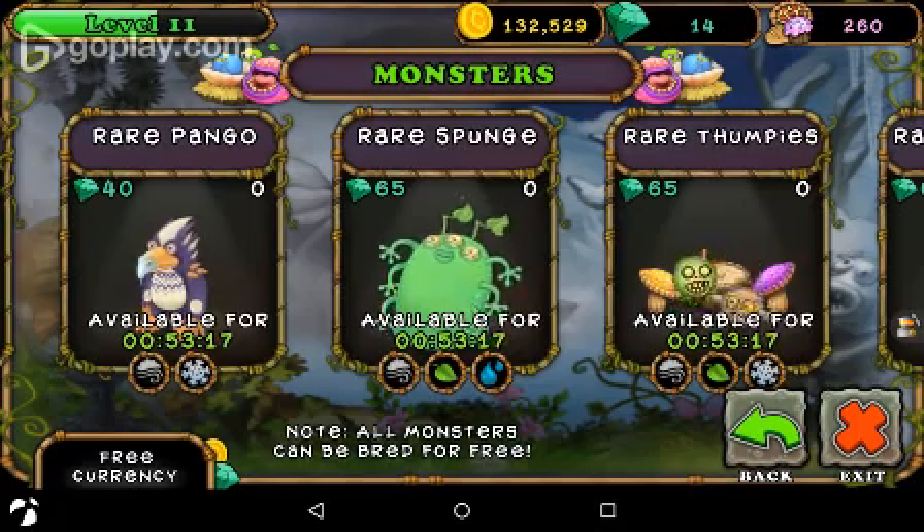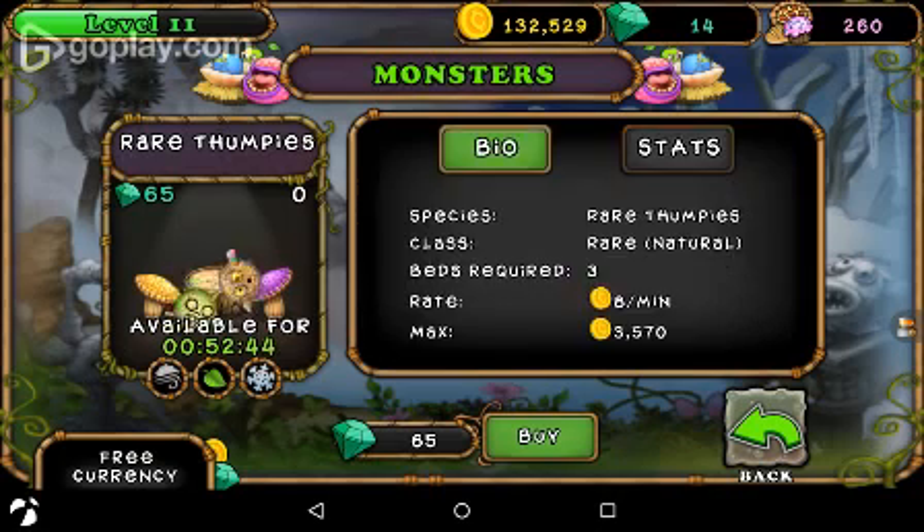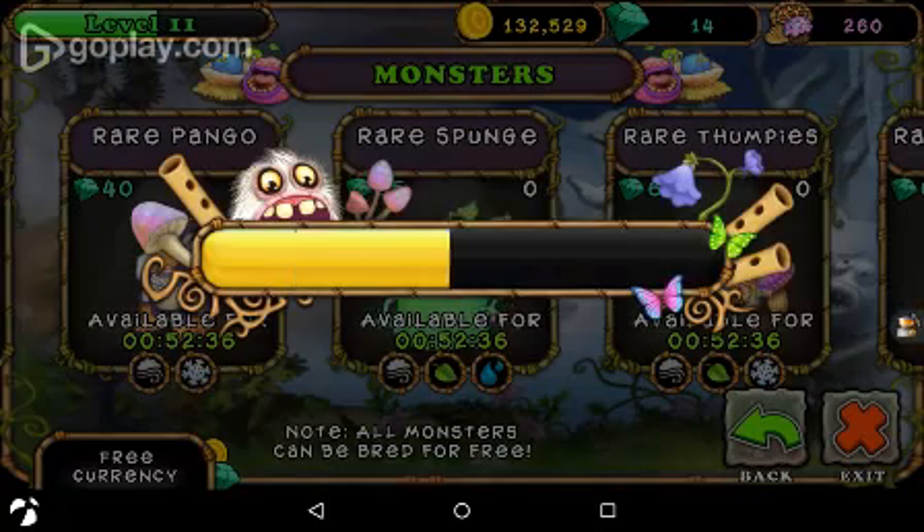Next on the list is the Rare Thumpys. It costs 65 diamonds, I have zero of them, they're available for 53 more minutes, and they're a mixture of the air, leaf, and ice elements. It says: 'While these varieties of Thumpys can be found in some abundance in their home dimension, they very rarely cross over into the monster world. The more familiar surface and newbie subspecies are instead replaced by rotten recess, but all share a love for music and mischief.' They are a Rare class, take three beds, give you eight coins per minute, and can hold 3,570.